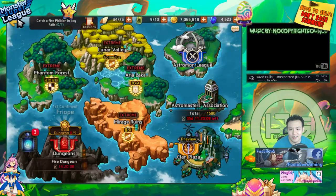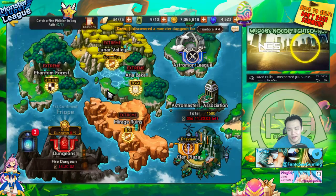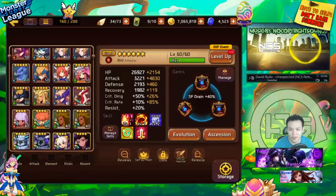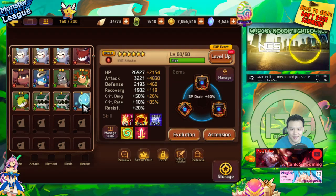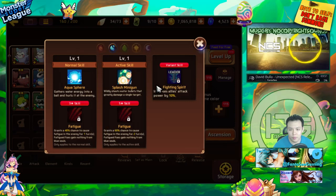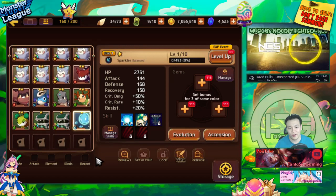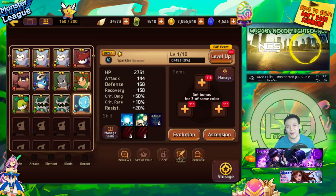Anyways, I'm going to go back to farming now. I'm going to prepare a lot of one-star monsters that I'll lock as farming filler units for whichever map I go to — one of each element, either slime, mimic, or sparkler. I'm not sure which has the fastest animation but whichever one does, I'll pick that one, get one of each element, and use them for speed farming. Thanks so much for watching — see you guys in the next video, peace out!